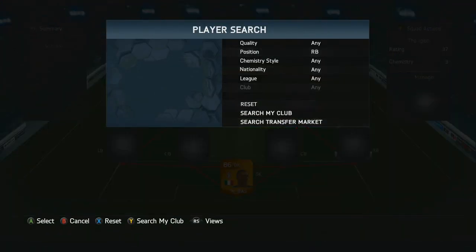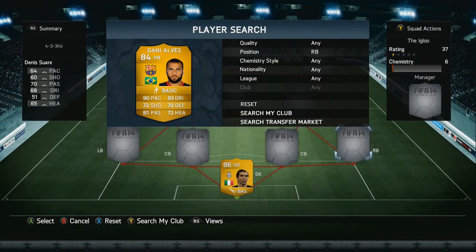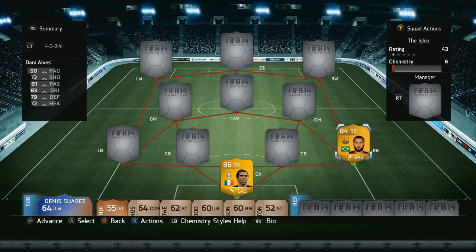Going into our first defender in the right back position we've got Dani Alves. He's in the Spanish league, he has got 90 pace and 83 dribbling — probably one of the best right backs on the game.